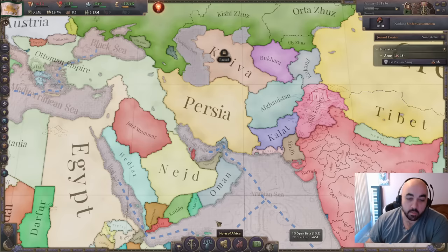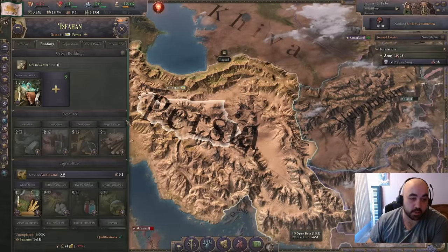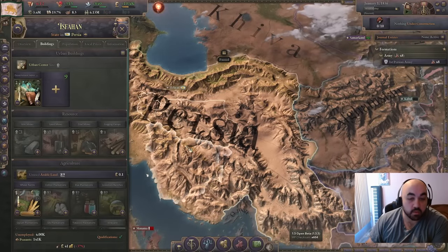Hello and welcome back. Today we are in the 1.5.5 beta, and we are going to be doing a starting steps video for Persia, which got massively buffed during this iteration of the beta, getting a ton of new resources.